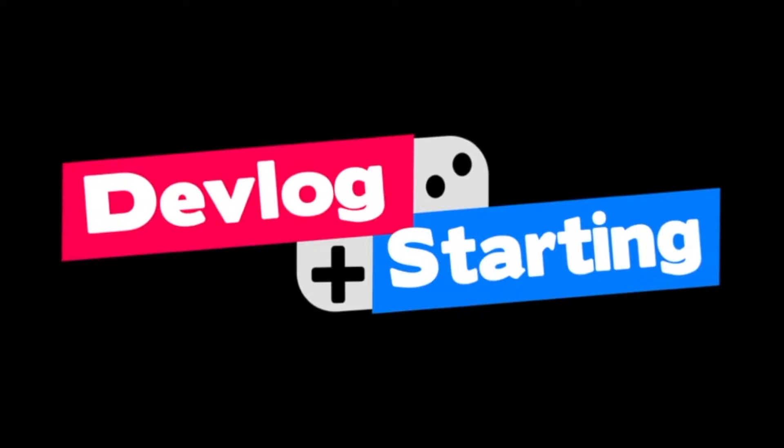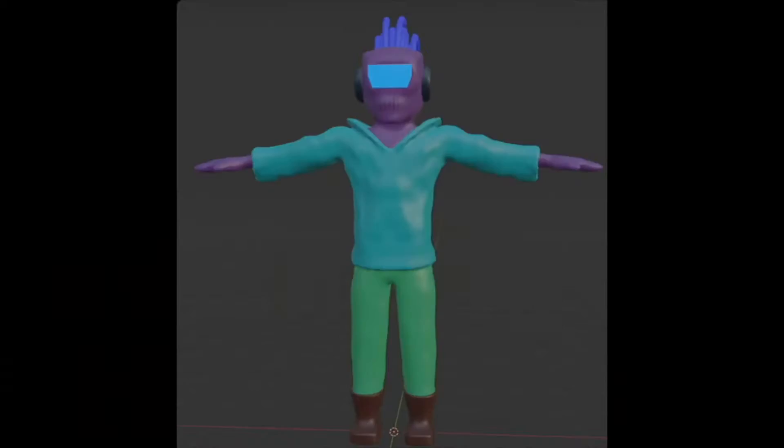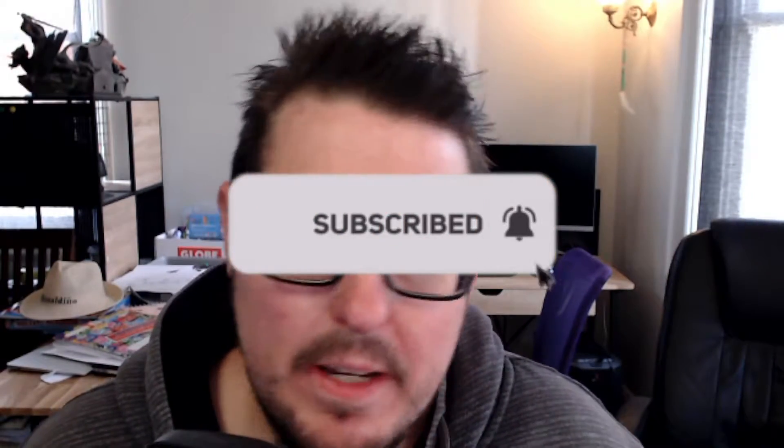So what angle should you put a top-down game in? I'm going through that question today — that's this devlog. If you're new around here, tell me what angle you like your top-down view game in the comments.